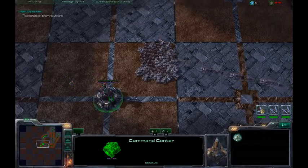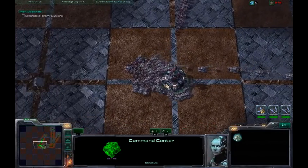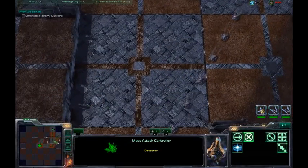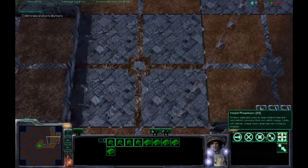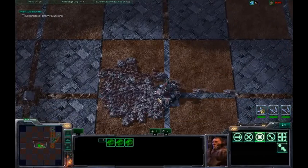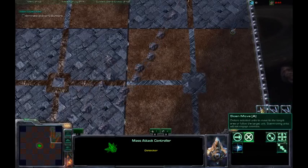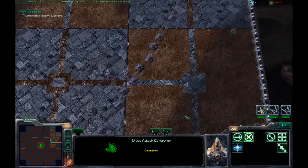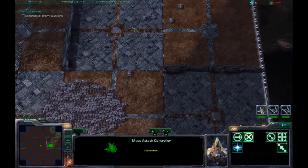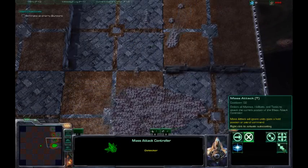Mass attack will allow you to still order units around, so it's not going to override any of your orders. These are all heading back since they stopped. It will detect idle units and order them for you as well. As you can see I just captured the hill, which you can select in Fog of War if you really need to. You can see whoever at any time owns the hill. Mass attack will also ignore any units set to patrol or hold position.